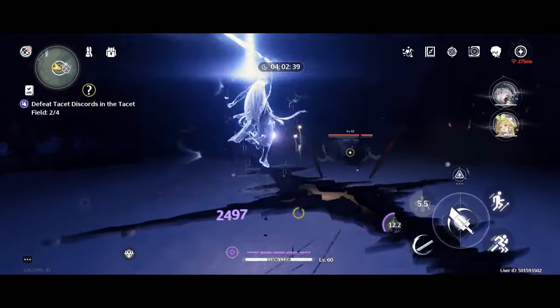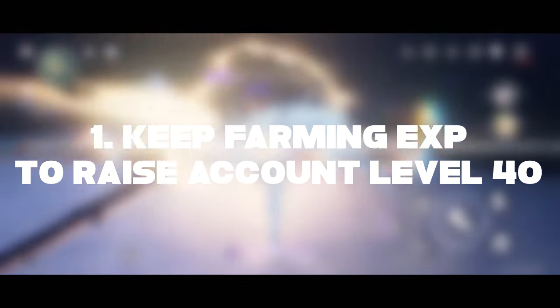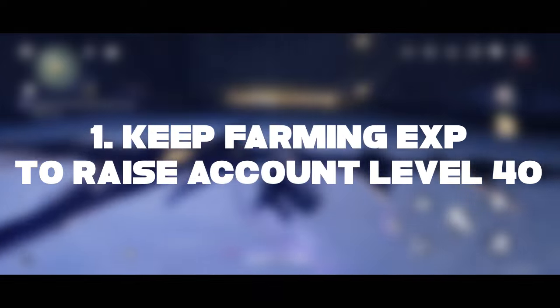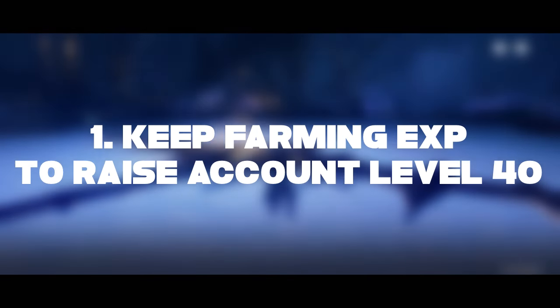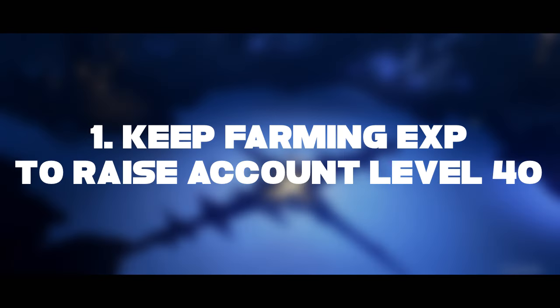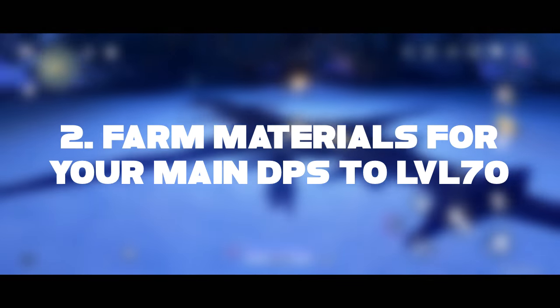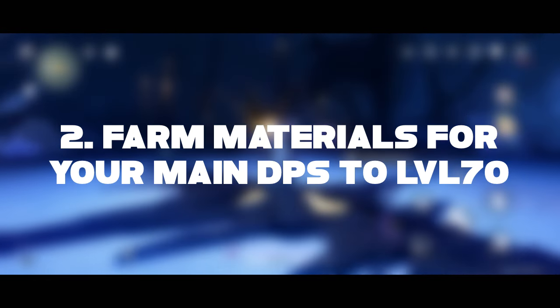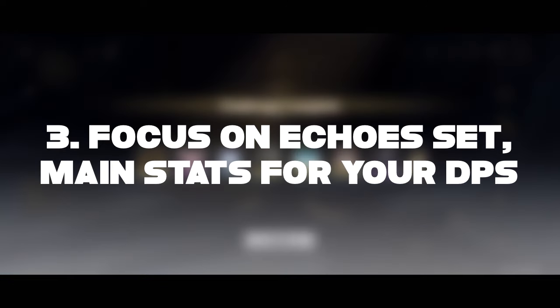Let's start with some simple key roadmap priorities. What you should be doing in three steps: number one, keep farming XP to raise your account level to 40. Number two, prioritize preparing your main DPS with all materials needed to level it up to 70. And number three, then focus on echoes.